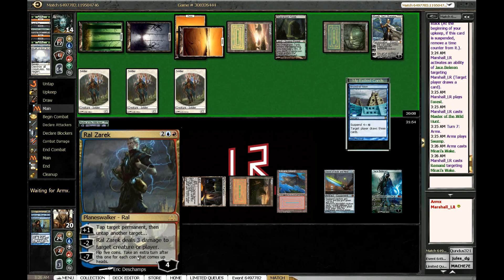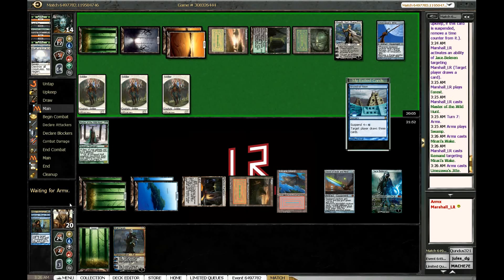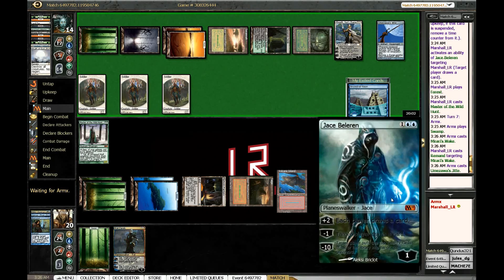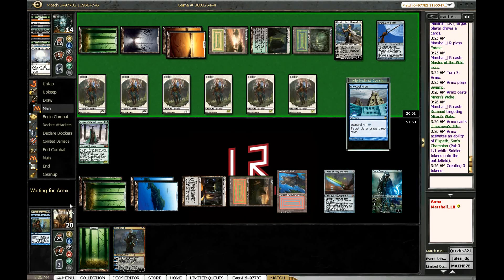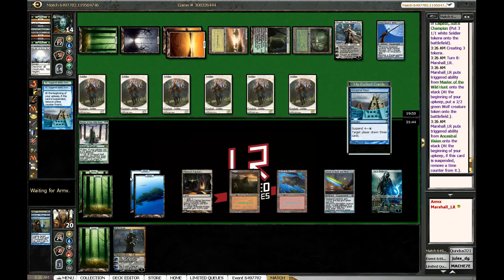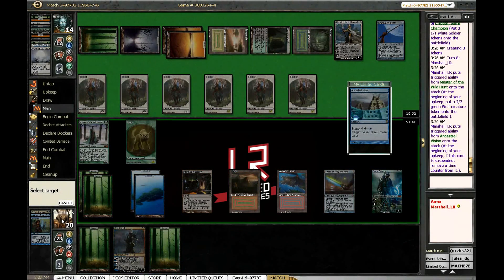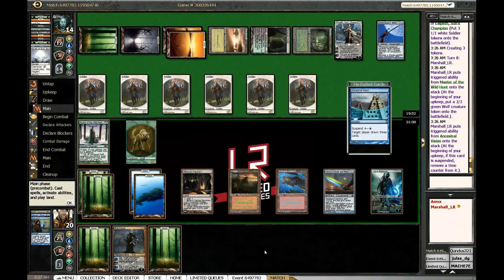We picked up a Ral Zarek — Ral could be interesting. He's got Jitte though, that's annoying. Is he going to throw away a soldier token to kill this and then take a hit? He's not going to take a hit — he'll throw away a soldier to kill Jace for sure. We're in big trouble; Elspeth is a major issue. Oh, he didn't! So we get to draw an extra card off of that too, which is kind of nice. Getting a little value here, trying to come back — cashing this in for a card. He's actually at 12 cards.